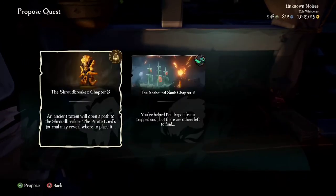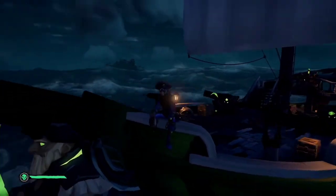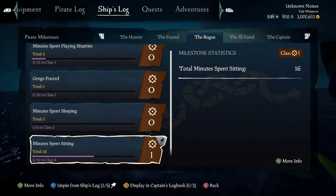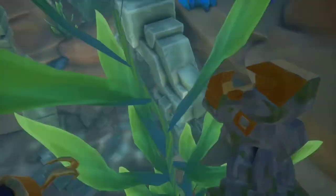If you would like a different totem, quit the game, reload, go to your captain's table, reselect the Tall Tale, and you'll have a new totem. Speaking of tips, recently the game had a major update where we were introduced to milestones. If you are doing nothing, you can sit, play shanties, or sleep to help build that up. Now back to regular scheduled programming.